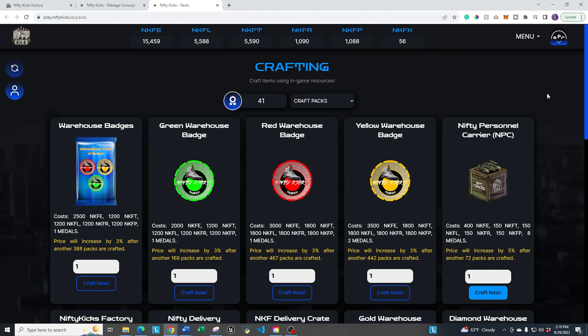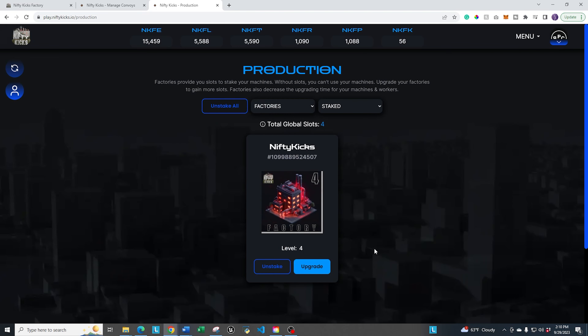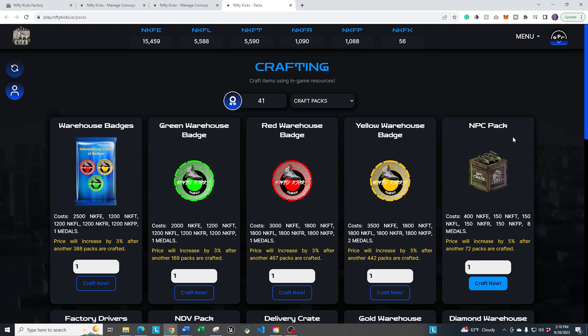Now I have those ready to use for the convoy in the next training. So here's a quick recap: to blend, use the blending portal — it lets you blend brand new NFTs across all the different categories. To upgrade equipment, go to production, select the area you want, make sure they're unstaked, and upgrade from there. For the crafting portal, by the time you're watching this it may be in the menu directly; if not, a shortcut is to go to convoy, send and claim, and click on craft to reach the crafting menu.